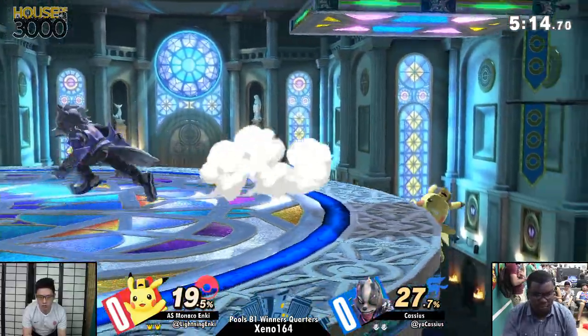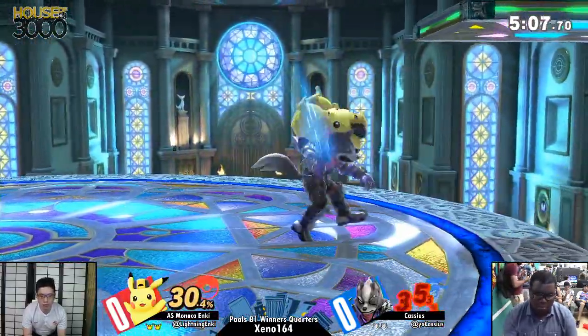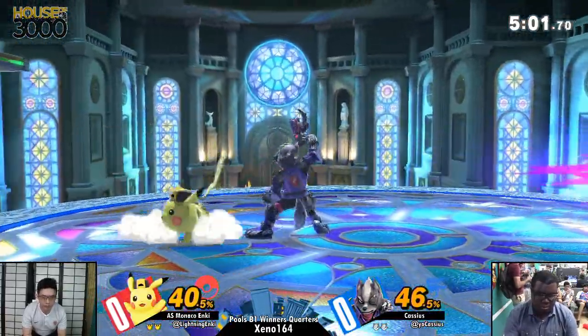Nice walk-back grab. I think this is his Bowser DNA coming in — he's really smart. We call that basic footsies. Basic like simple, or basic like pumpkin spice? Basic like simple.